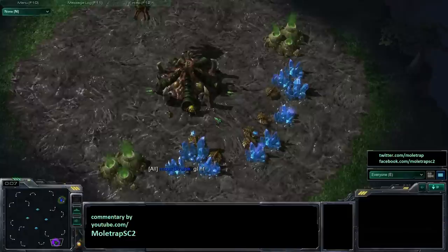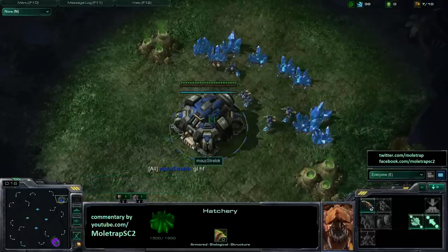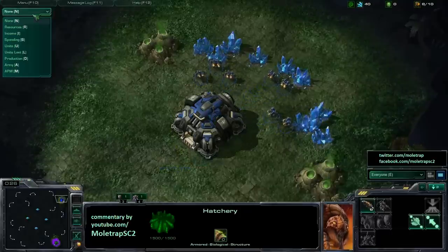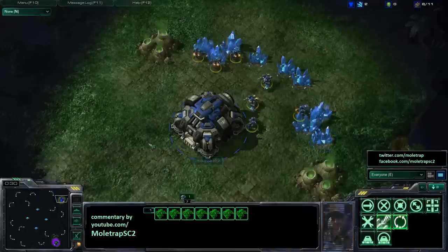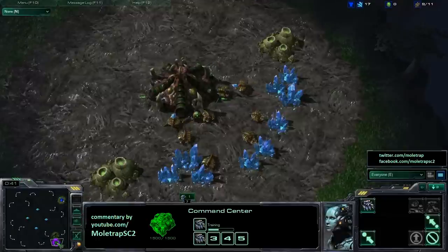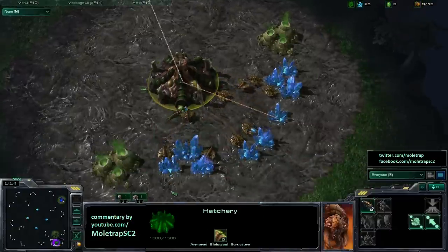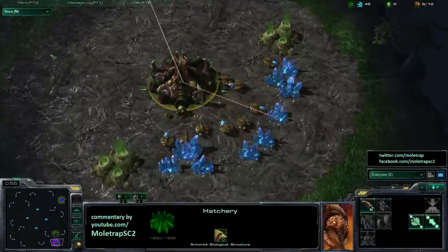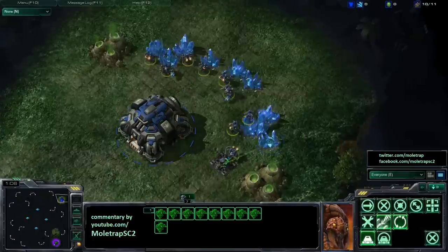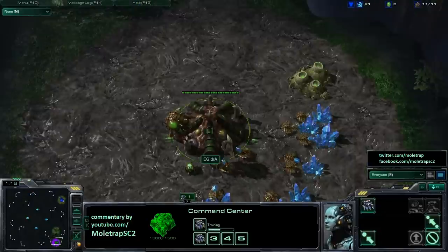Hello there, ladies and gentlemen, MoleTrap here coming at you with game two of this best of three series between Idra and Strelok. We gotta do this again. Did I hit the wrong key? I'm totally botching it. What is going on here? Why do I not have the control ones? Alright, that's just weird. Okay, well, apparently this doesn't work anymore. That's very strange. Anyway, this is gonna be Strelok versus Idra. I have no idea what happened just there. For some reason, in the last game I was like, alright sweet, there's these awesome new patch 1.3 things going on, and in this game they're just deciding not to work. Whatevs. In any case, this is game two of Strelok versus Idra. Idra's gonna be the green Zerg, of course.